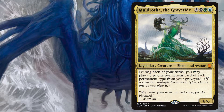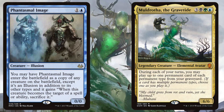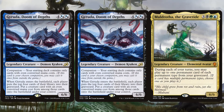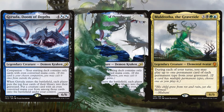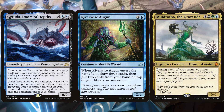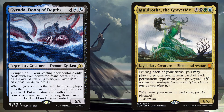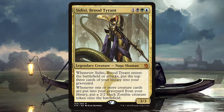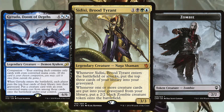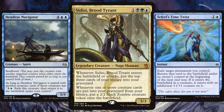Muldrotha the Gravetide or Sedris the Traitor King: Muldrotha or Sedris will let you cast your clones from the grave. Cast a clone and copy Gyruda — because of the legend rule, you'll have to kill one of the Gyrudas, so choose your clone. You'll get a Gyruda trigger so you can get a creature, and you can use Muldrotha's ability for a Gyruda trigger every single turn. Gyruda will also mill you so you can have other good cards in the yard to cast with Muldrotha. Sidisi, Brood Tyrant will give you zombies as you mill from Gyruda triggers — it's just a way to increase your board presence. In addition, it can take advantage of clones and flicker if Gyruda isn't out.